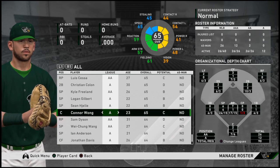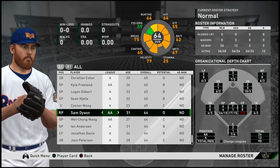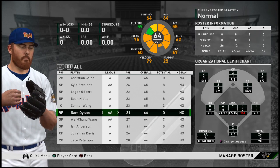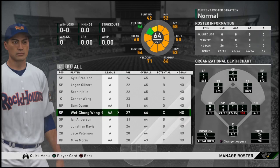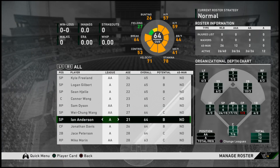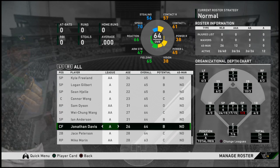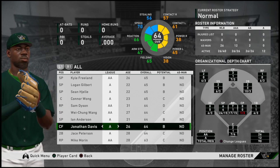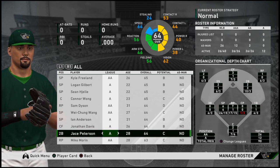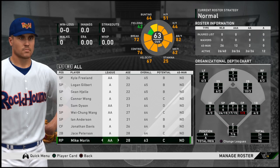Connor Wong is another player involved in that Mookie Betts blockbuster. Sam Dyson — I actually saw him pitch for Team USA in the 2017 World Baseball Classic. Wei-Chung Wang briefly pitched for the A's and the Pirates last year. Ian Anderson is a top Braves pitching prospect. Jonathan Davis is deep outfield depth for the Blue Jays. Jace Peterson is another one of those versatile, can-play-anywhere-on-the-diamond types. And rounding things out is relief pitcher Mike Morin.